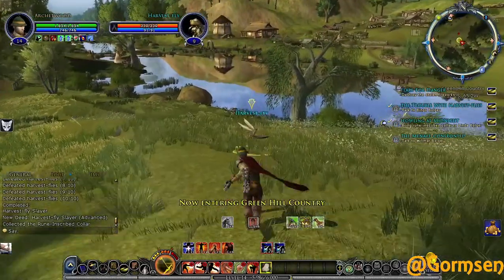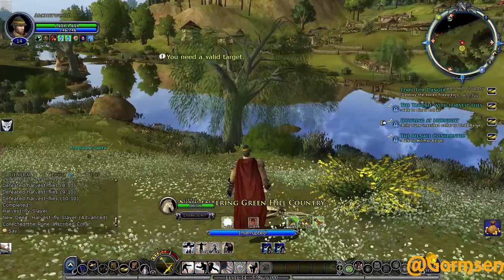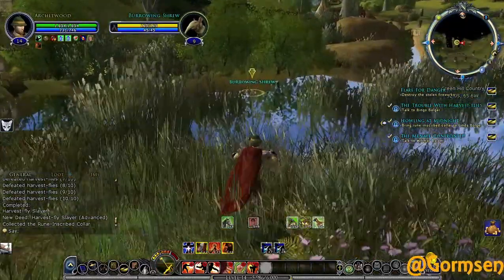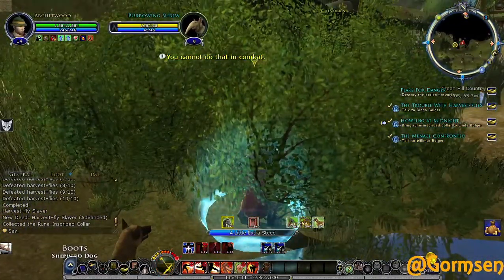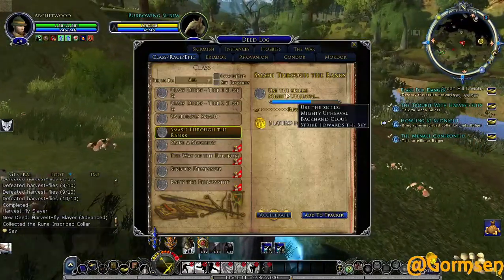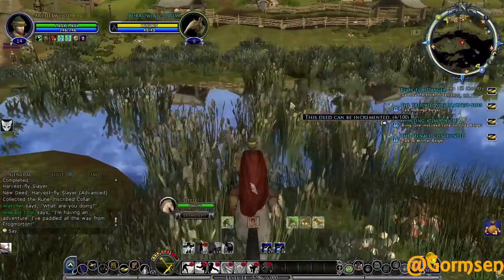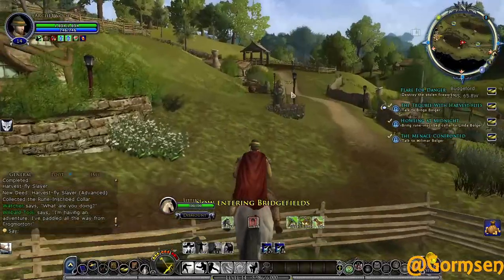More harvest flies over here. Got two more wolves. Looking at how many class deeds I have to do: Mighty Upheaval, Strike Towards the Sky, Make a Mockery, Way of the Fulcrum, Get Serious - that would be 150. A lot of these aren't that bad and use skills that buff your allies. Should be able to get some of those done if not here then at least in Breeland.